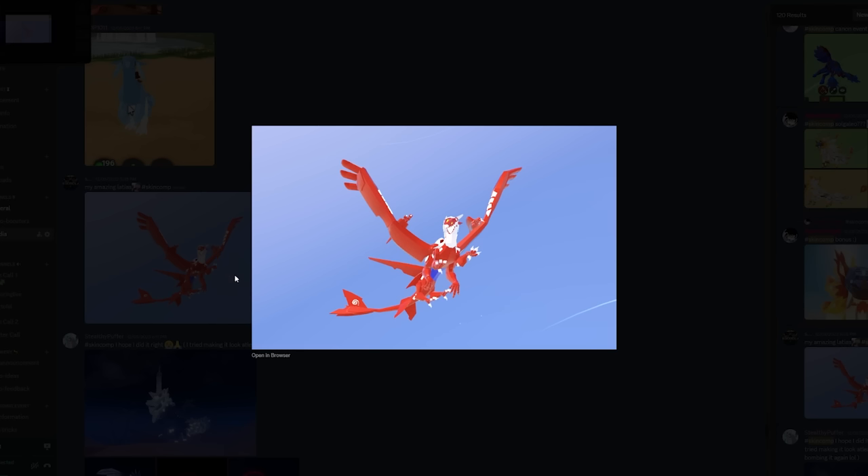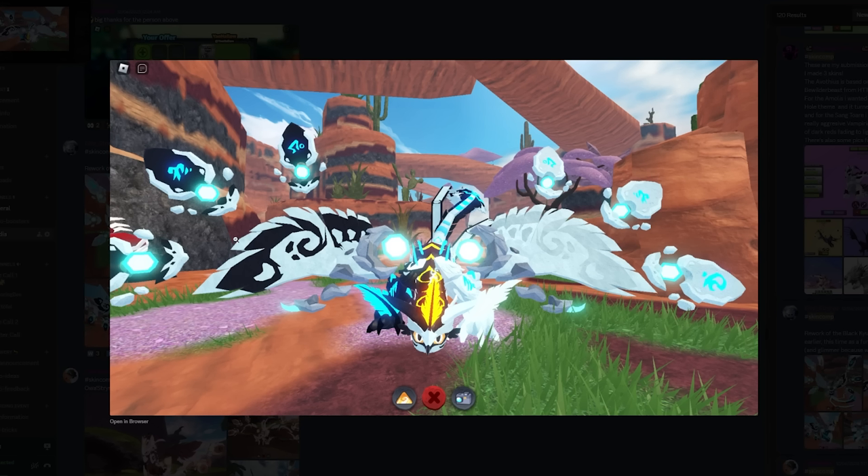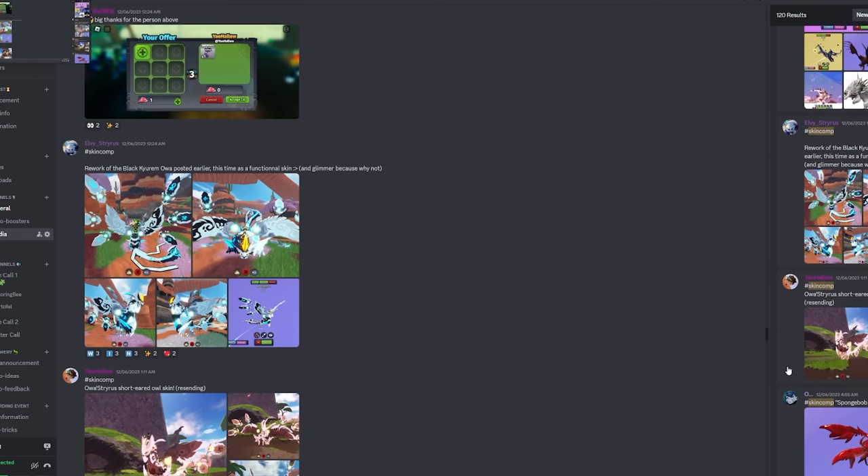Nidoran from Pokemon — I'm gonna give this an 8 out of 10 as well. And a Black Chyrum too. The colors are pretty much spot on, and the Frostburn actually helps it. That one's staying a 9 out of 10. Two 9 out of 10s.